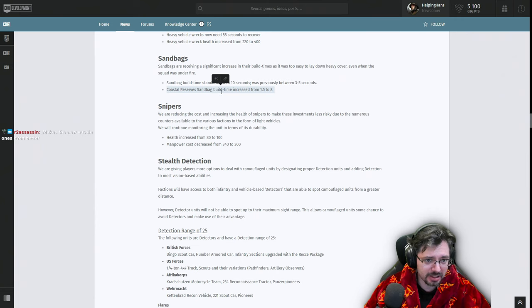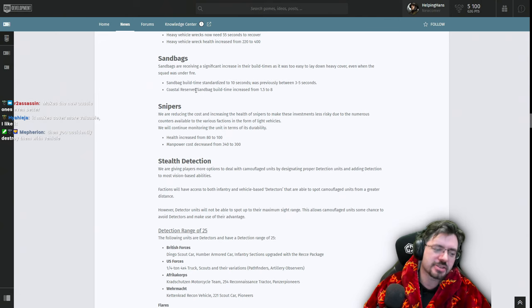So that's double the build time for standard sandbags and quadruple for Coastal Reserves. This makes cover more valuable overall since you did see a lot of sandbag spam before. It's an interesting change and we'll see how it goes — though accidentally destroying them with a vehicle is a real issue, especially in team games when migrating to the front line.